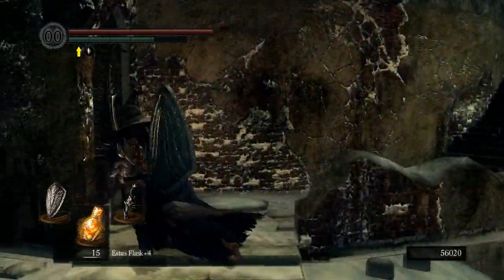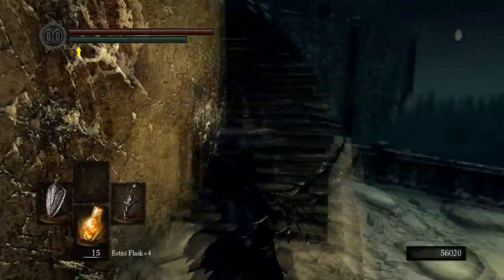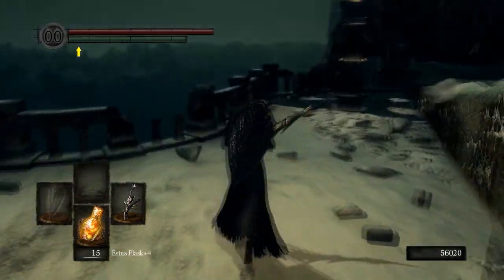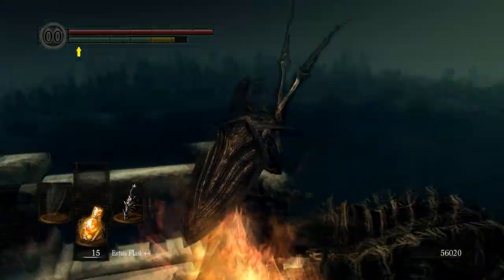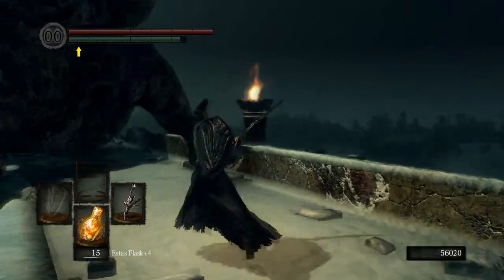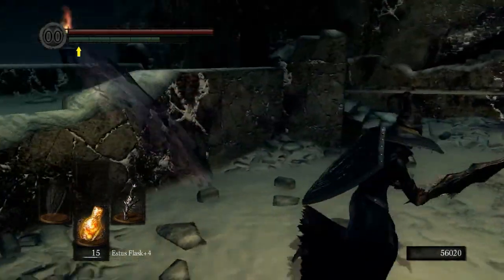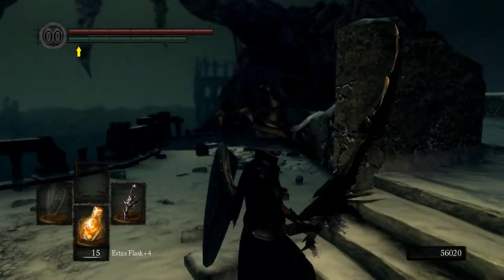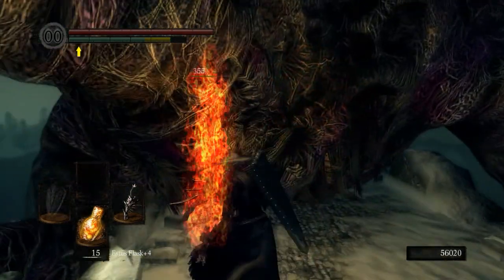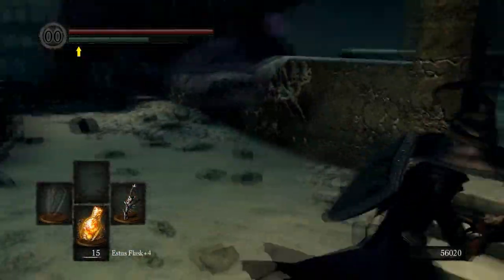What we are going to do right now is get to the Blood Shield, which is a very good shield. Pick up the Large Soul of a Proud Knight. We are going to put on the Darkwood Grain Ring. Basically, what you're going to do is bait him to attack — there he goes — and come up here and hit him. Now he's going over there. Being a dead dragon, he is weak to fire.